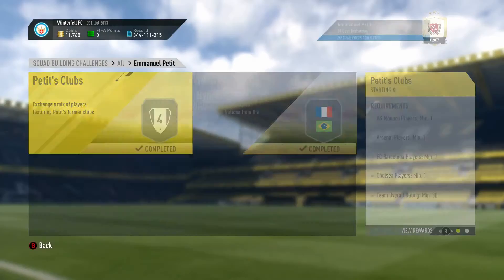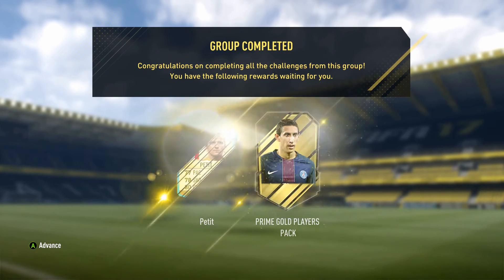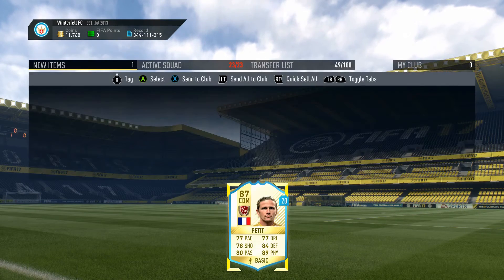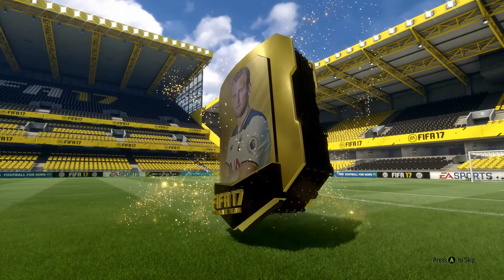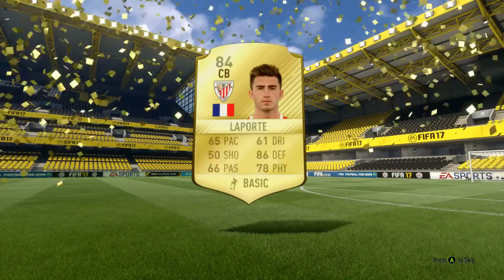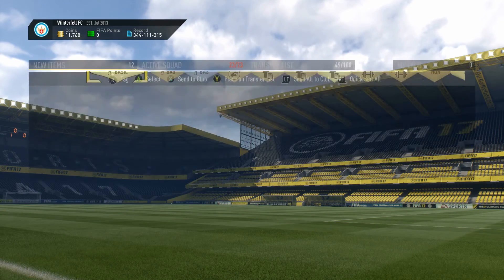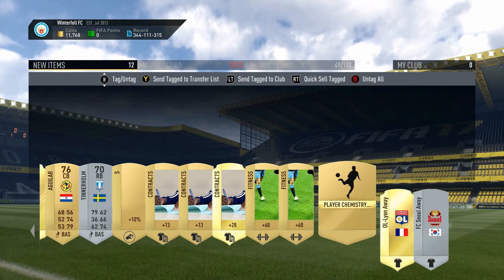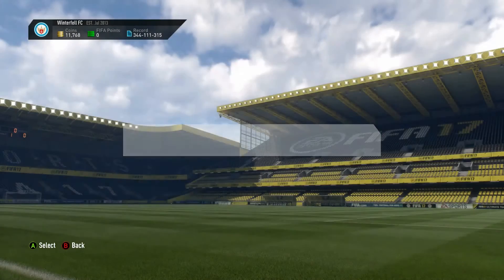About 1,500 coins for most of these players — some are going for a little bit more than expected. There we go — Petit! Let's send this guy to the club, 20 game loan, not bad. Let's open our first premium gold pack. I was actually kind of hoping for Mangala again because I just traded him in, but Laporte — that's pretty decent. And a Hunter card, wow! I like that kit too — at least a Hunter card, that's 5,000 coins.